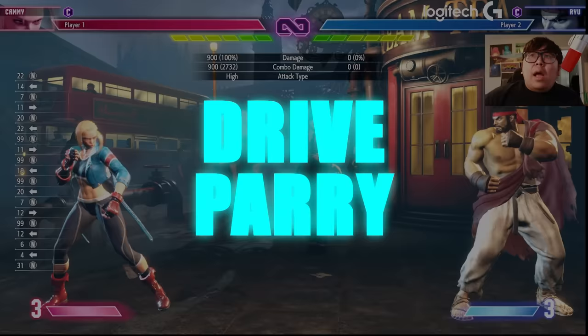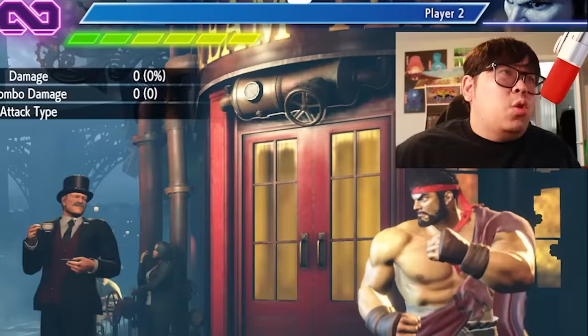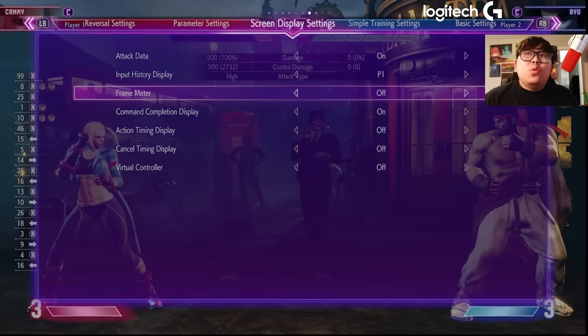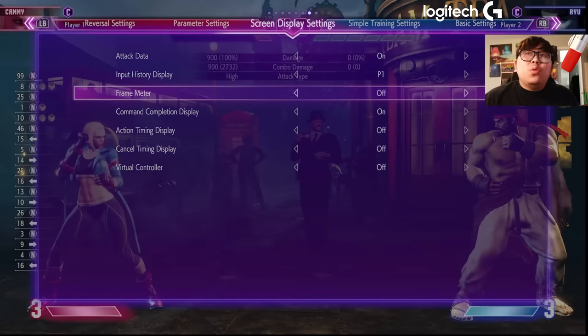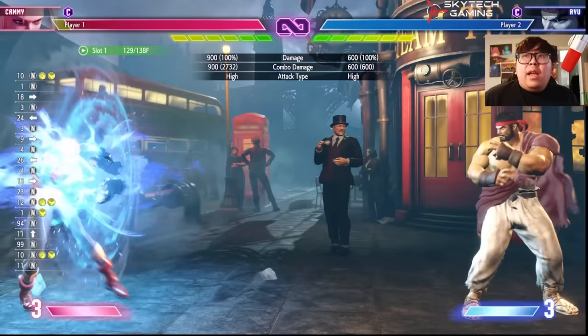The first one is going to be drive parry. When you drive parry, it automatically takes away part of your bar. If you're in a situation where you don't have much drive gauge left and someone throws a fireball, you won't even be able to parry that fireball to regain your drive gauge. That's an example of when not to do it — sometimes it's better to just block.